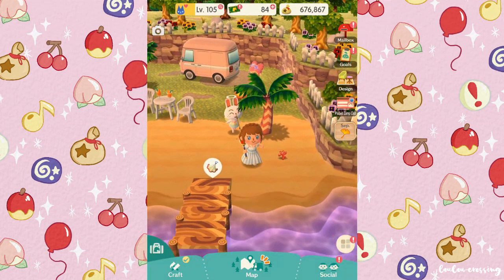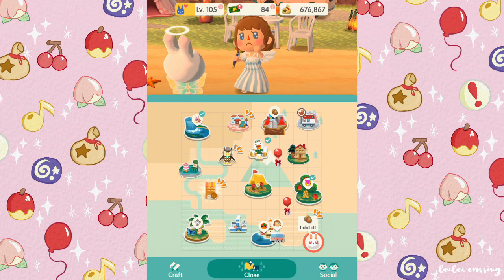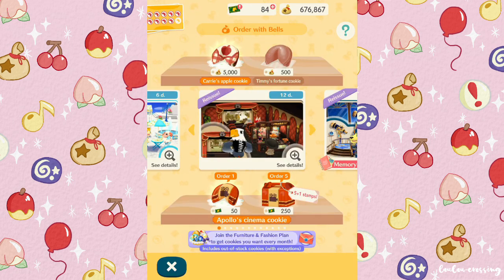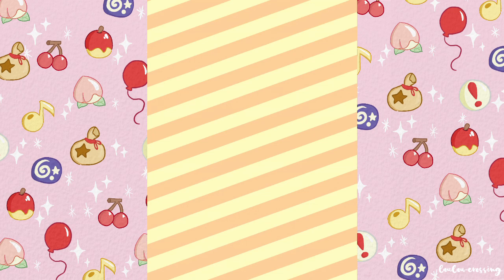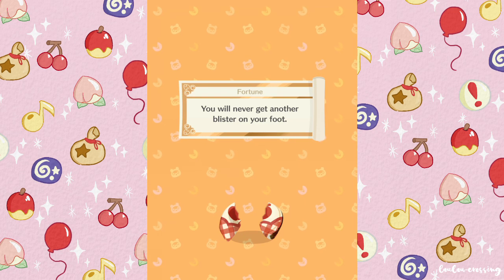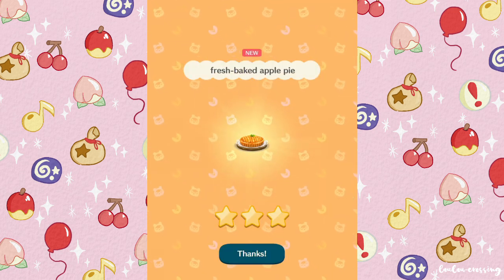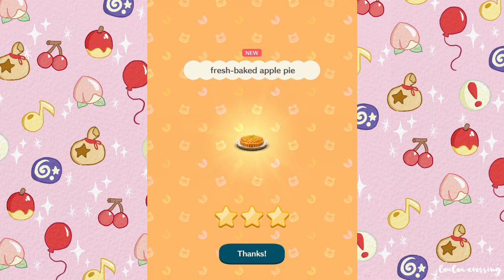Hopefully we can have enough acorns to craft some furniture today. I think we've collected most of the acorns from here. Oh, we have another 5000 bell cookie - what the heck! It's Carrie's Apple Cookie; I so badly wanted this, I really love the look of this cookie. The fortune says: 'You will never get another blister on your foot' - well that's pretty good luck! And it's a fresh baked apple pie - that looks so cute, I'm going to replace the pie in my campsite with this one.